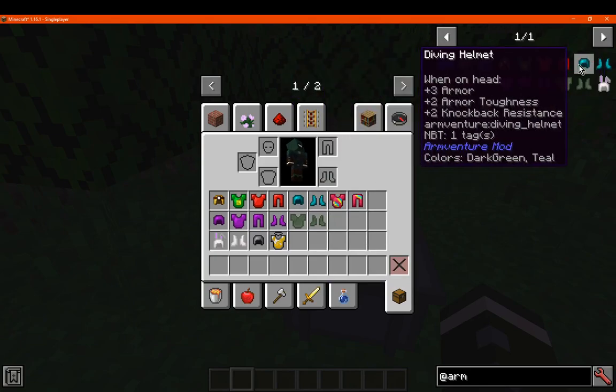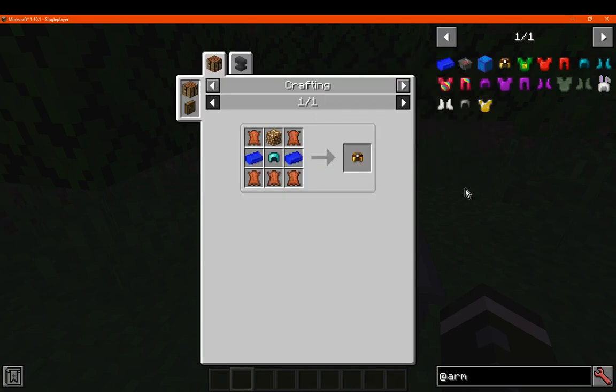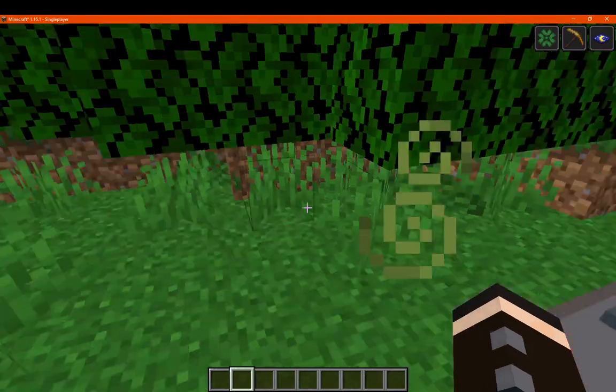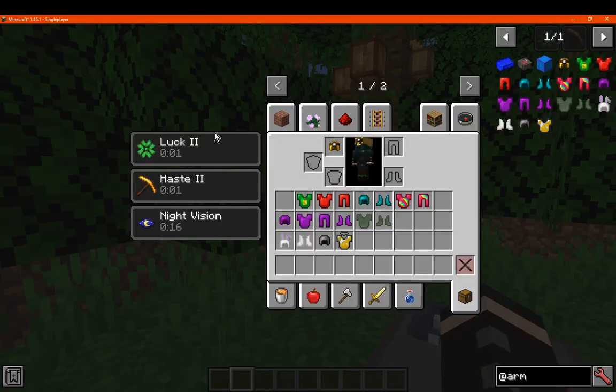Getting to the armor, you've got the Miner Eye Helmet, which is just leather, the armorite diamond helmet, and glowstone. It pretty much gives you a lighting effect — you get Luck 2, Haste 2, and night vision cycling to a certain point.